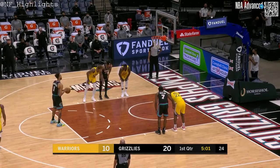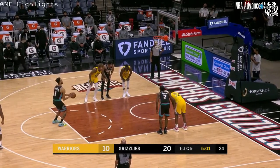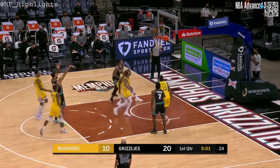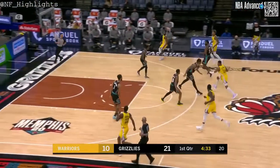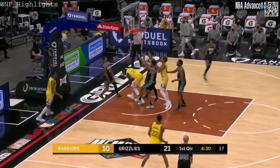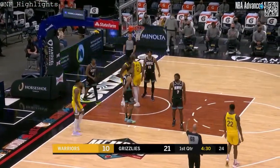Because of the zone, that's allowing the Grizzlies — especially Morant — to have these driving lanes. They've been able to find teammates from there. Oubre with a rejection of Clark. Fisher days more driving and Draymond Green is fouled.